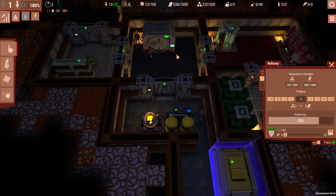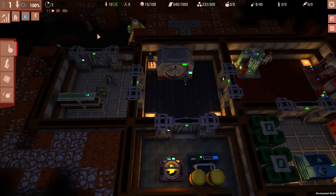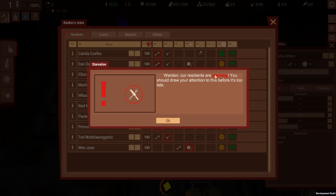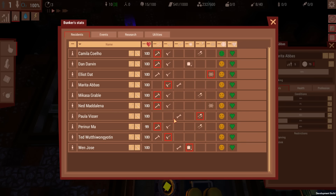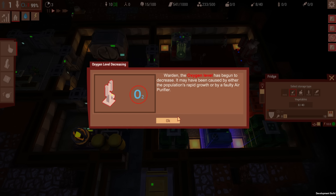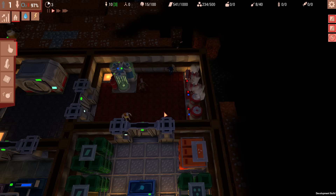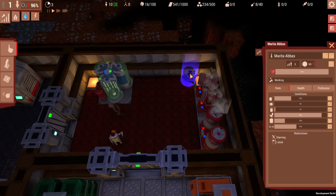Something has broken down — good thing we assigned an engineer. Our residents are starving, which needs attention now. We do have an engineer, although we temporarily switched them to farmer. We've reassigned the engineer now and we do have some vegetables in storage. Then our oxygen level began to decrease — possibly from population growth or a faulty air purifier. Engineer, please fix the purifier fast.